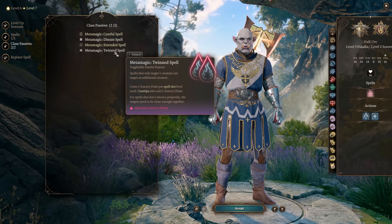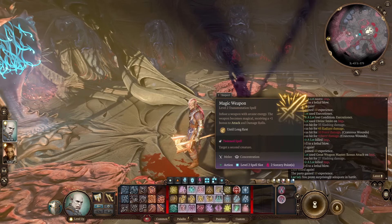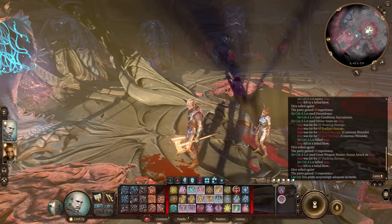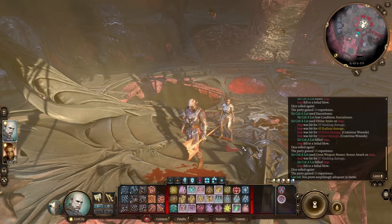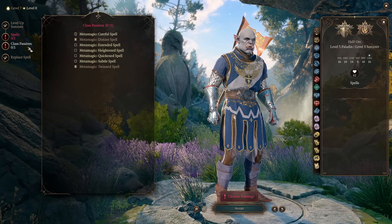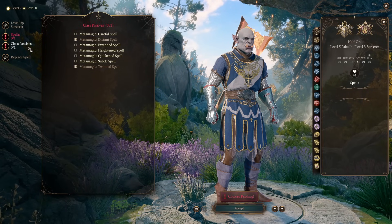Spells you can possibly have: Shield — use it as a reaction to inflict some damage. That's really it for spells; pick exploration spells and other utility as desired. With metamagic at level 7, go with Twin Spell and Distant Spell. Twin Spell can be used on Magic Weapon to infuse both your weapon and your ally's weapon with plus 1 to attack and damage rolls.